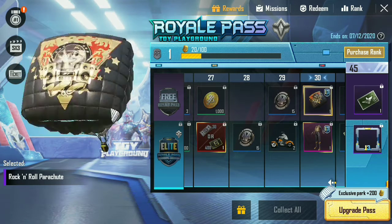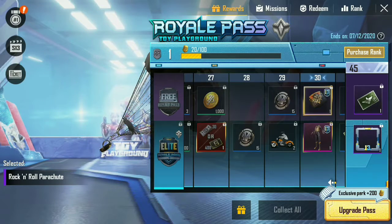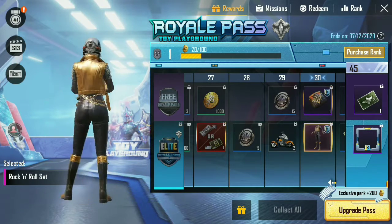The Rock and Roll Parachute can be obtained at level 30. The Rock and Roll Set can also be obtained at level 30.